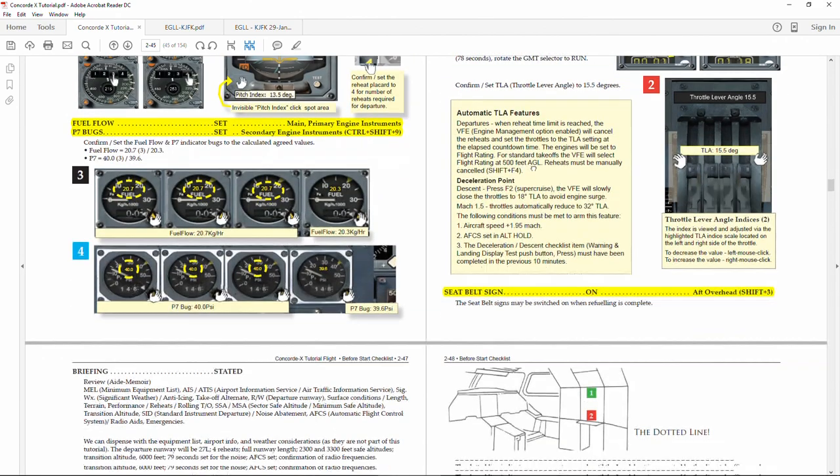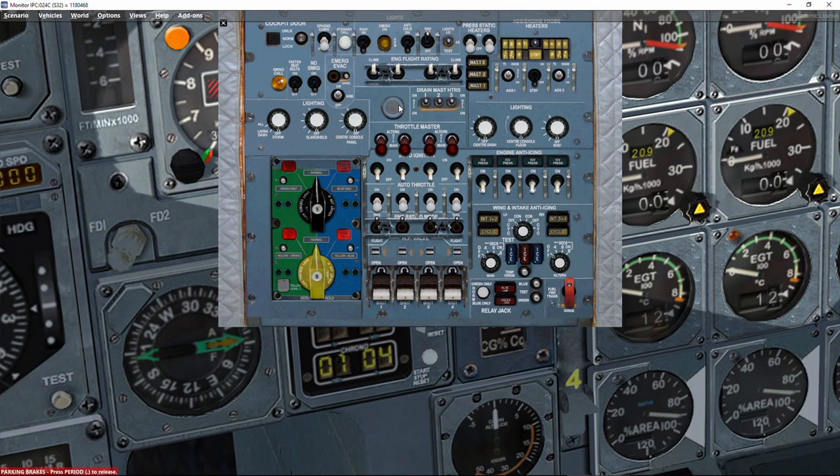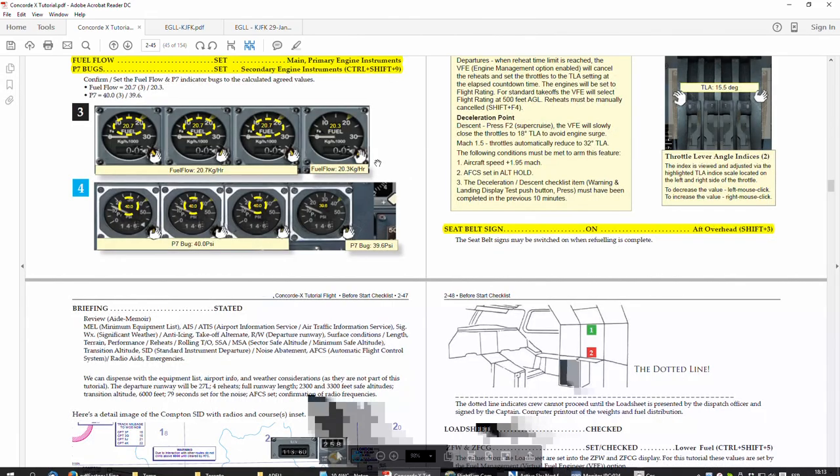Continuing the checklist: seatbelt sign on with Shift+3. Even though some items are not yet in the checklist I do them now because they are logical and easy — no smoking sign on, fasten seatbelts, anti-collision light activated, and cockpit door locked. These are done in advance of the checklist item.